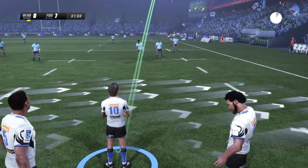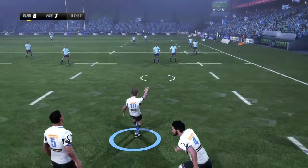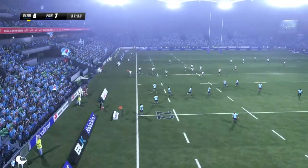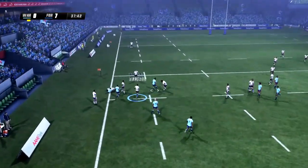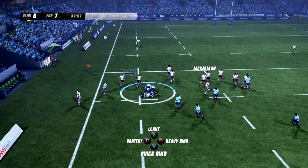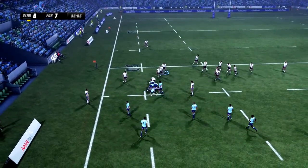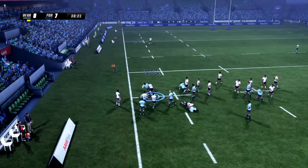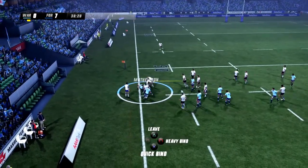With that, we'll take the kick for touch. Zach Holmes at the boot and he has not found touch — that's a terrible kick, he's made a bit of a mess. That'll knock the wind out of him. At least it's only a trial game — doesn't really matter. That was woeful from him. Normally a very solid player — that was shocking.